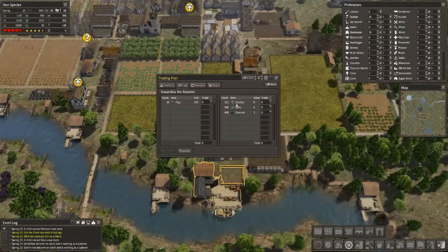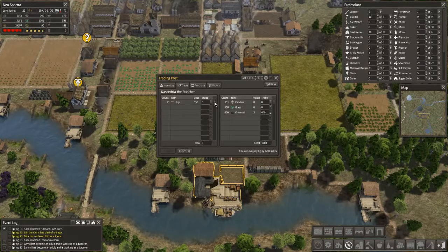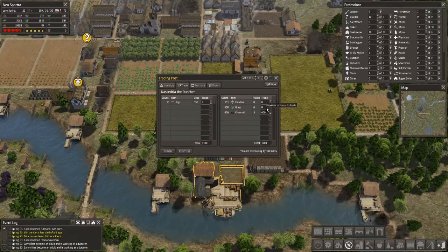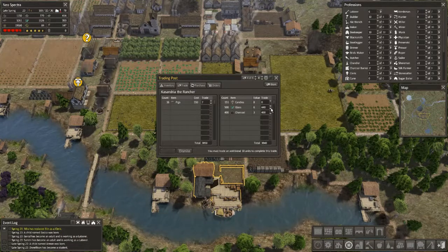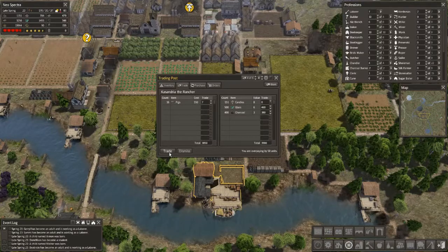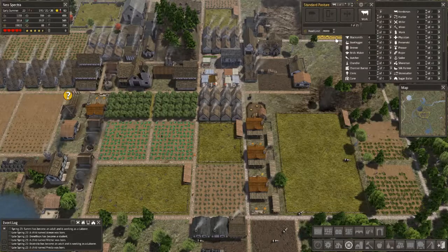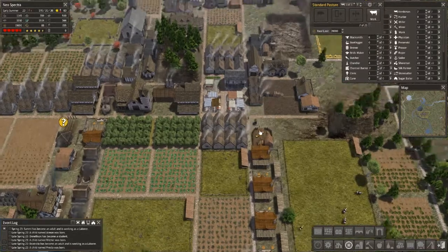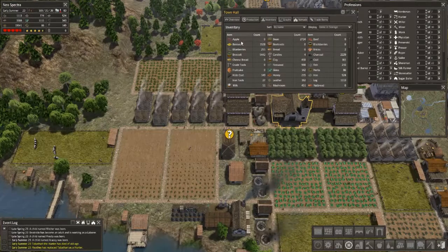Let's see what we can purchase with the overwhelming amount of charcoal we have. How about 500 glass — let's see if we can kick things off in a bigger way. I'll back off the charcoal just a tiny bit — seven's good, and they'll fill in where they need to go. Seven are going to that pasture, so that's good. I'm worried about expanding homes because of the food situation, but it might be in our best interest.